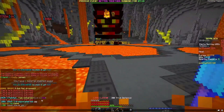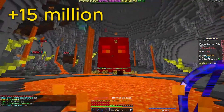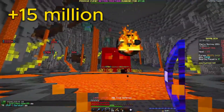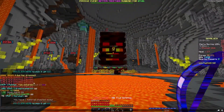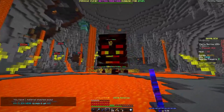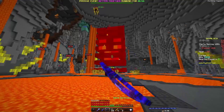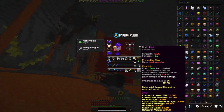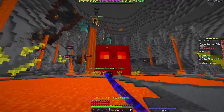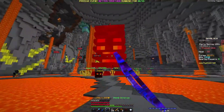I got a bow pet! Oh that's awesome — I wish I was recording it. A bow pet dropped, that's crazy! That's a free 13.5 million coins. I'll keep it because I need it, but add it to the list of what we've made, because this really counts toward how much you make from a nucleus run.